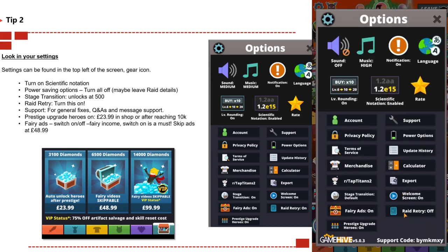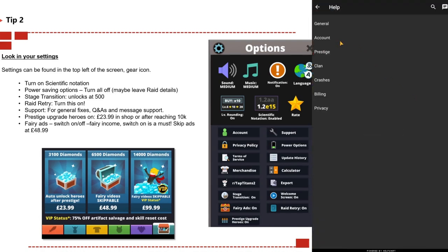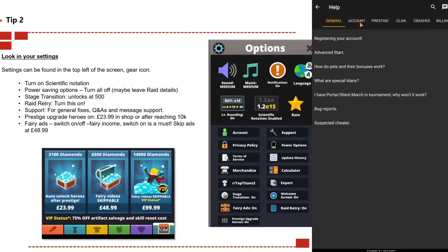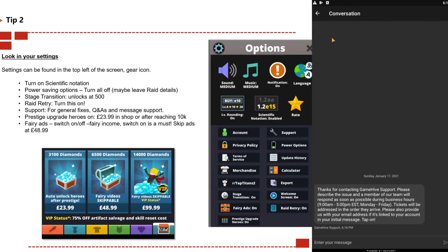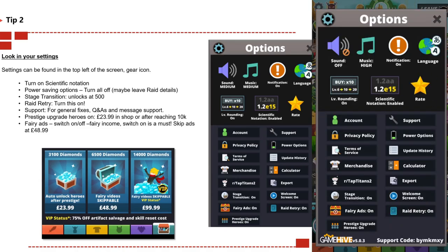Raid retry — I will always keep this turned on. That's at the bottom right. It means when you're doing a raid with your clan or on solo quests, you have the opportunity to retry the deck in case you make a mistake or if it's bad RNG. For support, there are general FAQs and live message support via the spanner icon, with tons of Q&As you can filter through for any problems, glitches, or malfunctions.